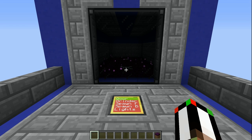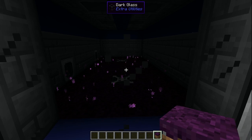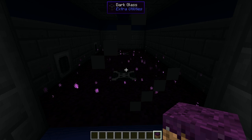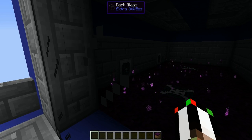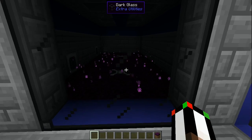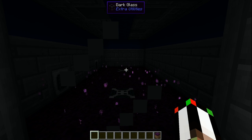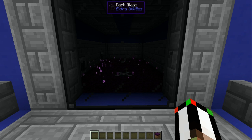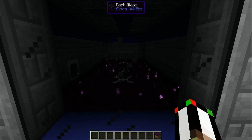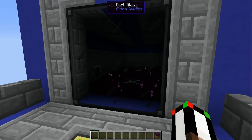This is a spawner which uses the Cursed Earth from Extra Utilities. If you don't know, Cursed Earth will spawn mobs randomly as long as it's dark enough. And you can use the Grinders from Mine Factory Reloaded to make a pretty good spawner. These two blocks in the center are auto spawners, also from Mine Factory Reloaded, and they will spawn mobs of your choice. They of course use power and all that kind of good stuff to balance them out, but they make a pretty good spawner.